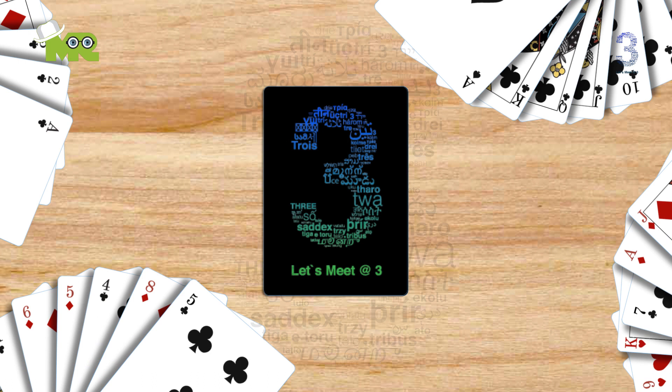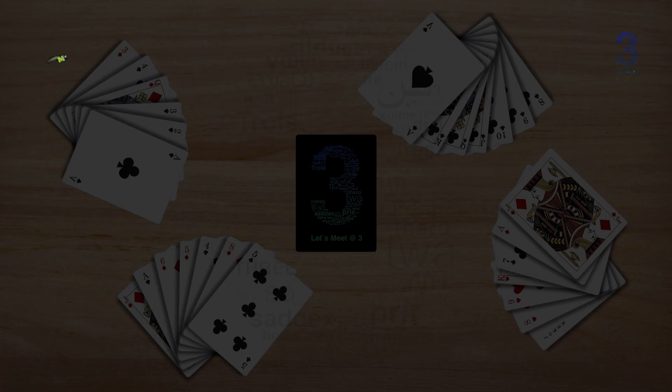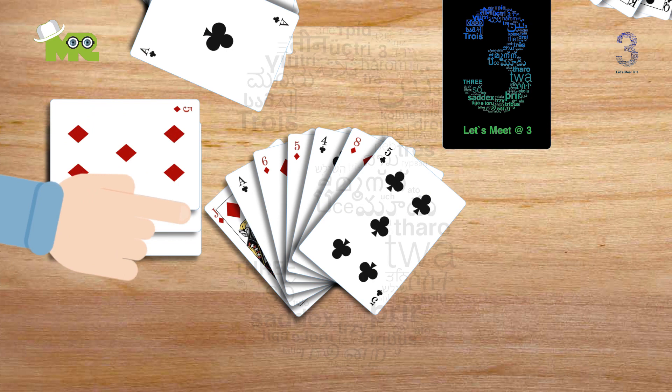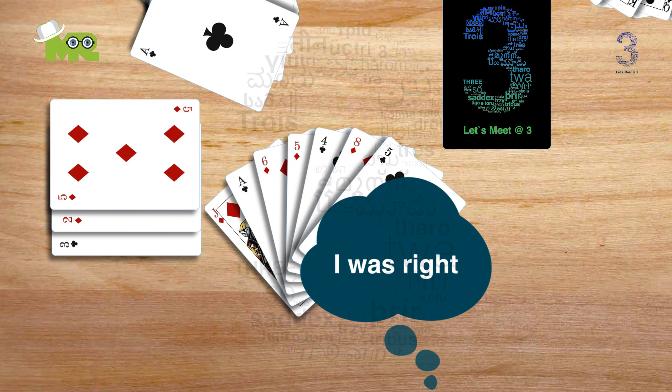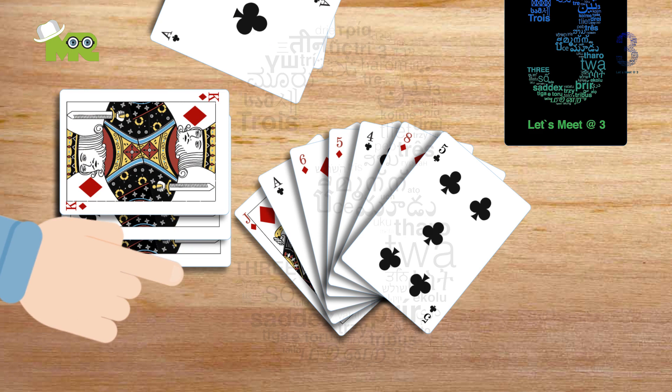If a cheat is called, the player's cards must be shown to everyone else. If the challenger is correct and the player was lying, the cheater must pick up all the cards in the discard pile and the challenger takes the next turn. If the challenger is wrong, that player picks up the discard pile, and the player to the left of the player who played the cards takes the next turn.